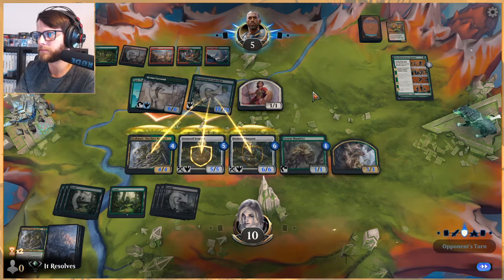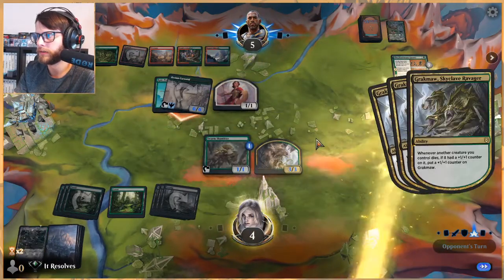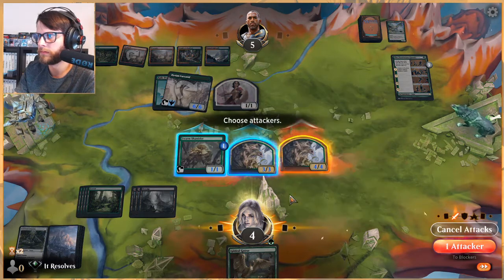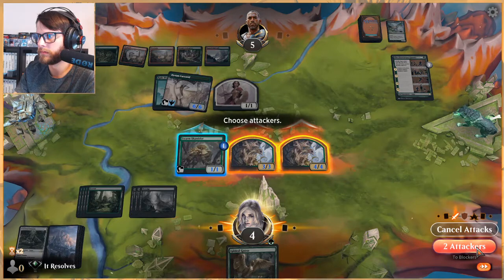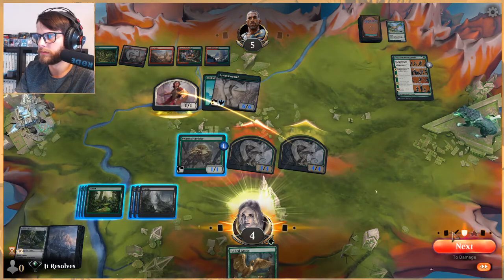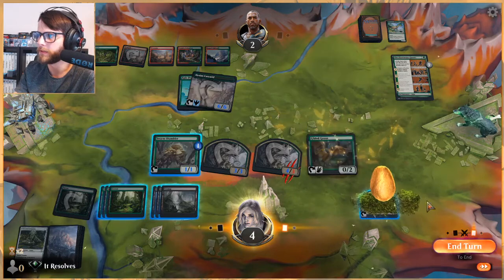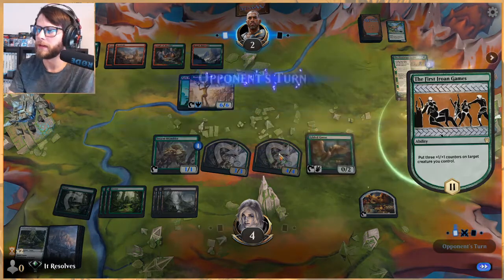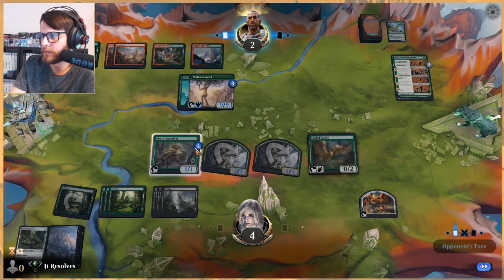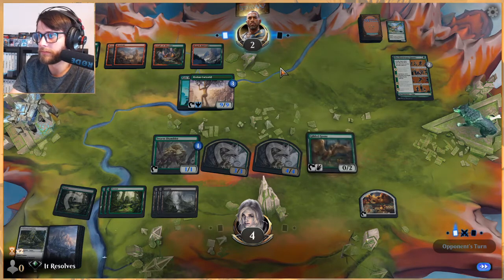A Nissa would guarantee us a win I believe — we get the 4/4. Okay, well that's not Nissa. I have to block. This is a very interesting game. We play Gilded Goose — not super exciting but it does provide a little extra blocker and then we pass. We can block for four, that puts us down by five but then we gain three, and then we win on the swing back, theoretically.